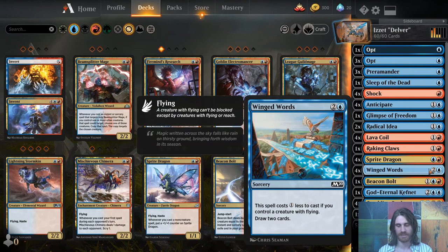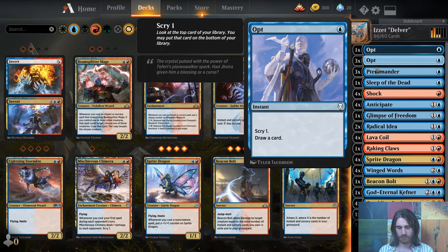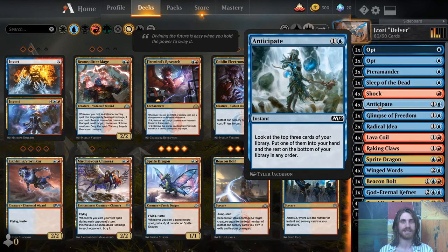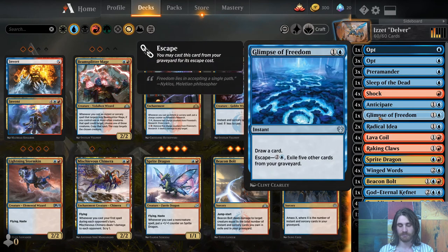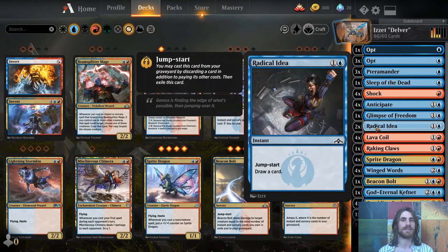To make sure we keep hitting our land drops for four-mana creatures — we only have 22 lands — we have cards like Opt, which is of course a four-of. We have Anticipate: look at the top three cards of your library, put one in your hand — it's like Impulse but top three instead of four. We have Glimpse of Freedom as a one-of, because when you find multiple copies it doesn't help the escape much. It's draw a card, escape for three mana, exile five other cards from your graveyard, and you can keep casting it over and over. Then we have two Radical Ideas, so eventually we can discard creatures we can't cast, extra lands, or situational spells for Jumpstart to draw an extra card — it also turns our lands into extra Sprite Dragon triggers.